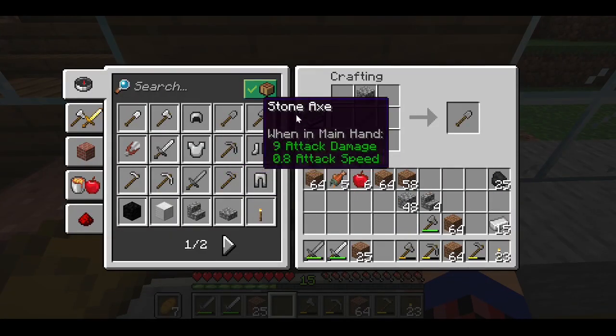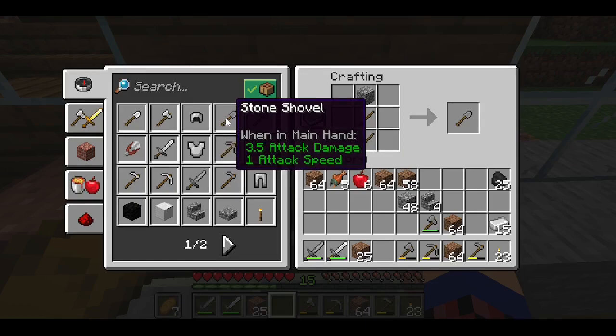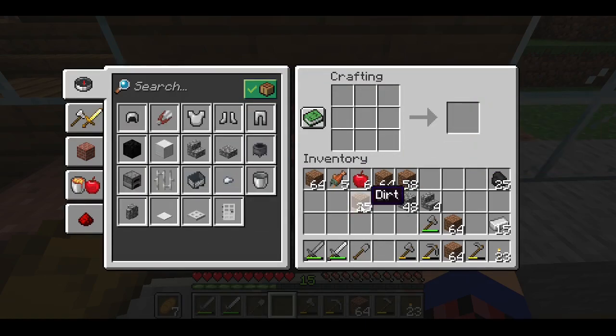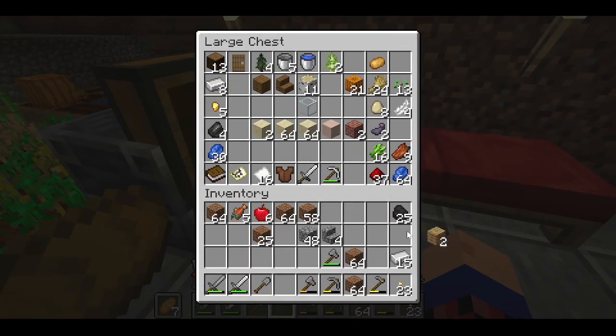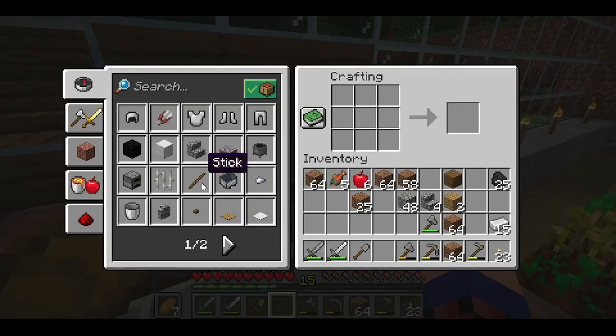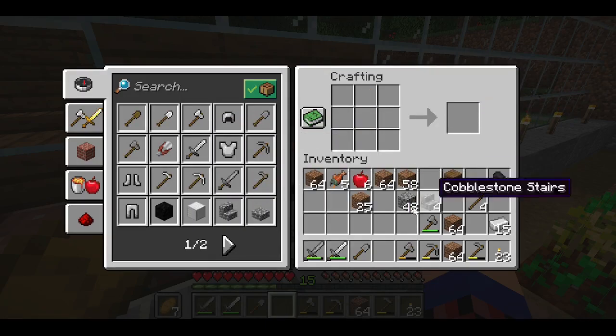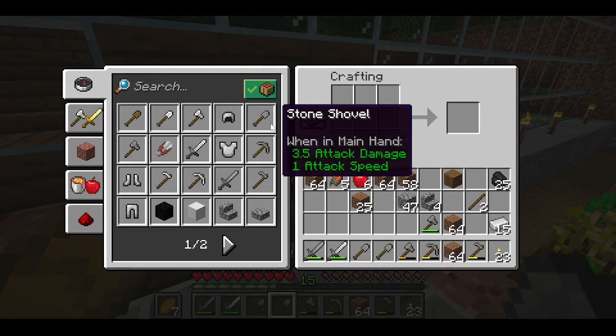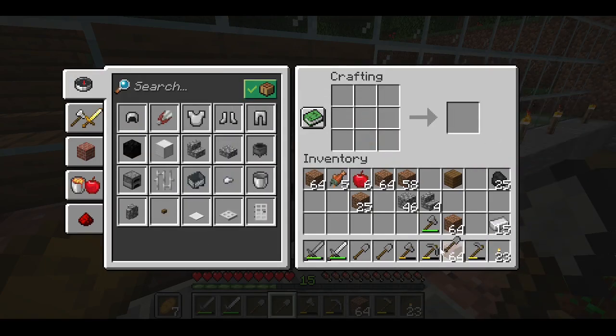First off, we're going to need another like four shovels. Oh right, I'm all out of sticks — I should just make up a bunch of sticks, I'm always running out of these. I guess that makes sense. Oh well, we'll just go ahead and make what we can.